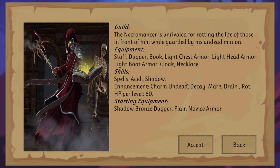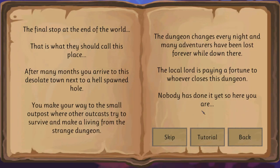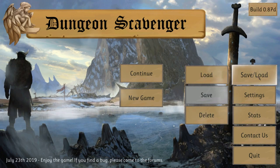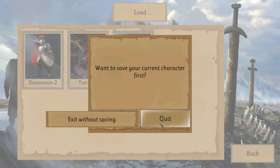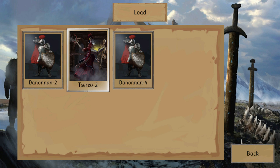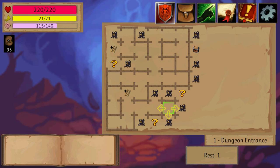And then there is the necromancer, which has charm undead, decay — yeah, all that nice stuff. Now let's go back and do my game with the necromancer. And as you can see, they have random names. I did the tutorial and this is how the dungeon looks like.